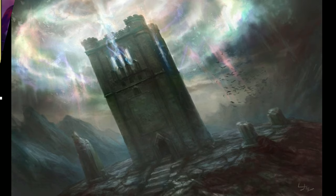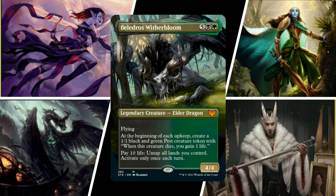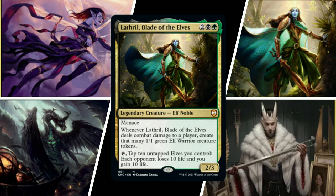Hey everyone, it's MostlyCasualCommander. I'm BK, and today's game has Busterkins playing Lord Xander the Collector, wanting to take advantage of those ETB, attack, and death triggers. Chris is playing Belladros Witherbloom, trying to take advantage of creature tokens with an aristocrats plan. I'm playing Alela Artful Provocateur, attempting to fly over my opponents' defenses and smash in with a bunch of fairies. Kyle is playing Lathril Blade of the Elves, hoping to have as many elves as possible, smashing opponents or draining them out as a plan B.